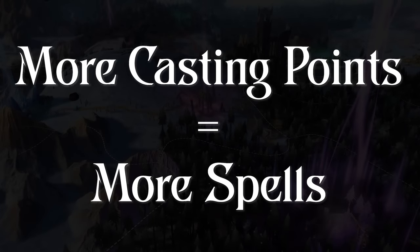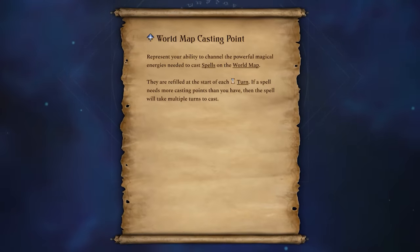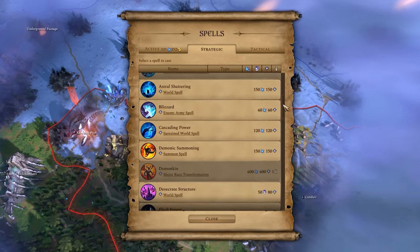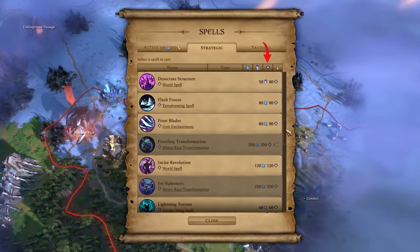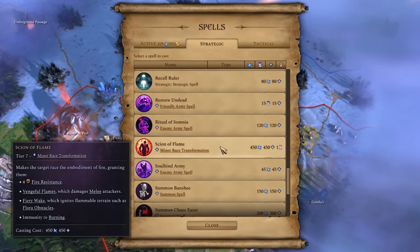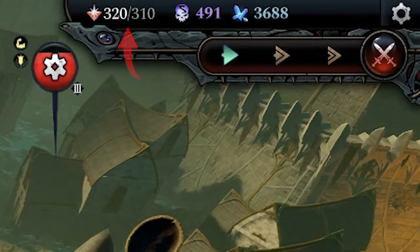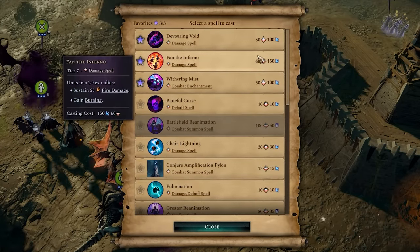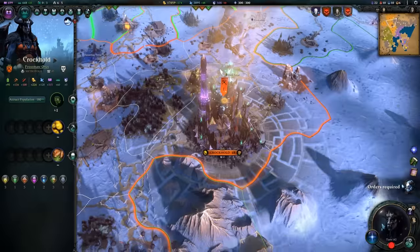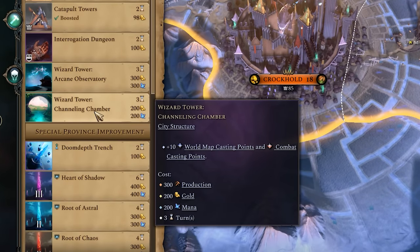More casting points equals more spells. Veterans of the Age of Wonders series will be familiar with this mechanic already, but new players may not know that you have two different types of casting points. In order to cast any spell, you'll need to pay a mana cost and use a certain number of casting points. On the world map, the number of casting points you have access to during each turn will determine how quickly you can cast powerful spells — the more casting points you have, the less turns it will take to cast. Similarly, in combat, you'll have a limited number of casting points to spend during the battle. Once these are used up, you won't be able to cast any more spells even if you have the mana to spare, so you'll need to choose between casting a few powerful spells or a lot of weaker spells. Both world map and combat casting points can be increased with certain cultures, affinity improvements, rare resources, wizard tower upgrades, and more.